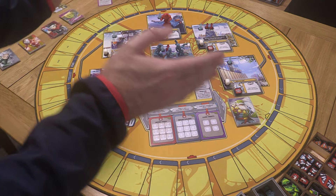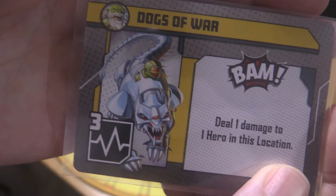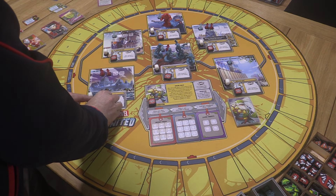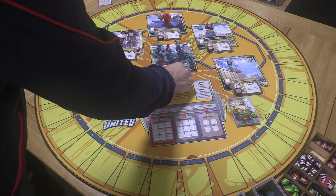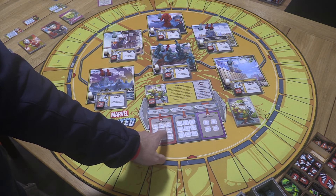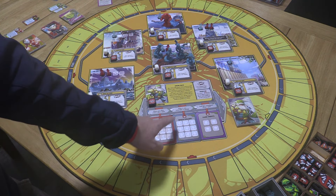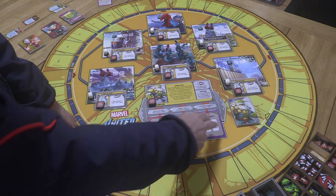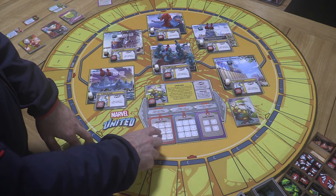We'll put his five health on there. All of his threats are the same — these 'dogs of war' — they come with three health and deal one damage to a hero in the location, so nothing too fancy. But every single location is dangerous because if he BAMs we're taking a hit. He has normal missions: defeat threats, rescue civilians, and clear threats. We're going to be trying to beat up thugs, rescue civilians, and clear the dogs of war.